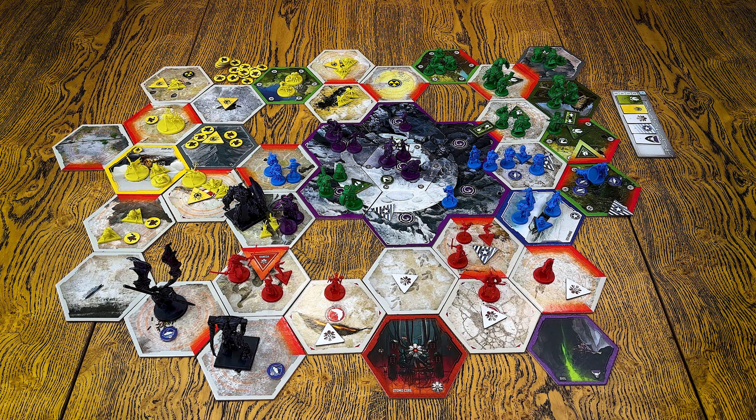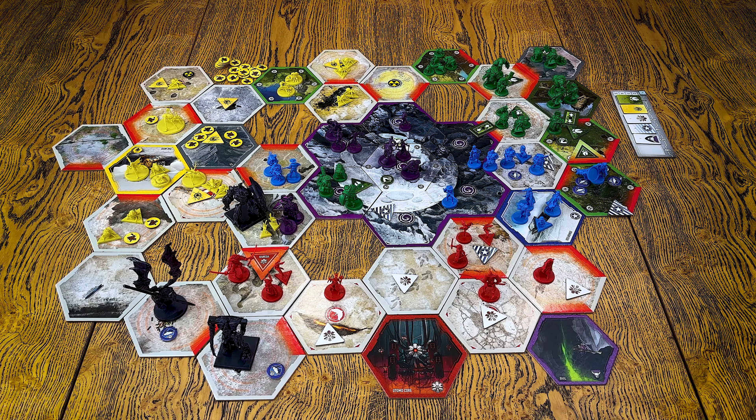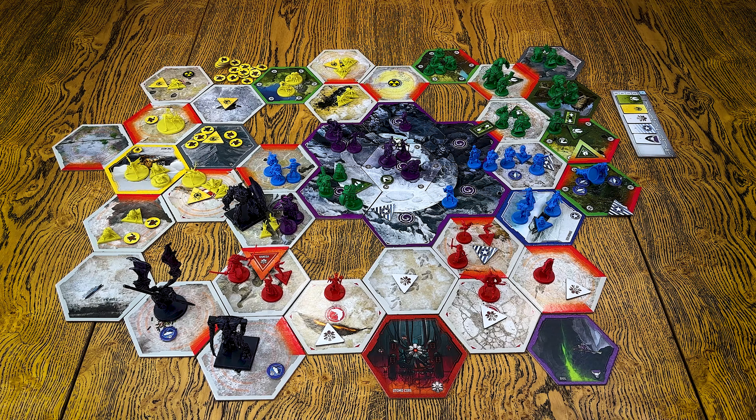Those are the regular locations where you can walk around and try to control them. Then we have the moon, which is a special type of location. Some locations are controlled by Oni, and some just have a presence of Oni. Thanks to this, each player can spawn those purple guys — they're like NPCs — and every player can control them. We have different types of Onis with different statistics.